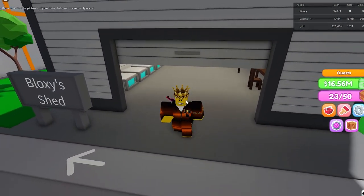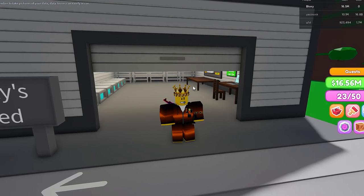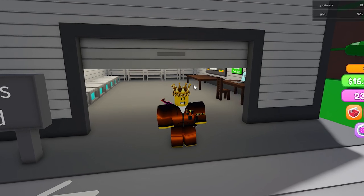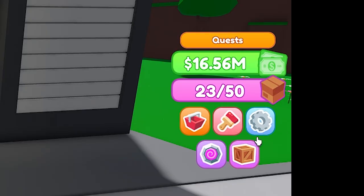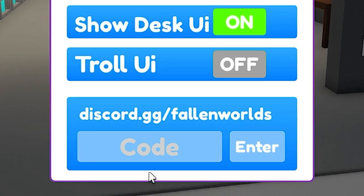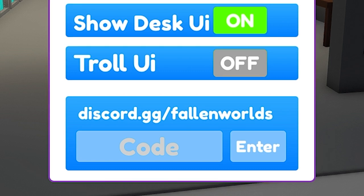I'm going to tell you all of these codes that I searched on the internet. First of all, on the right we have a settings icon — we're clicking it. After that we can enter our codes from here. I have many codes for you.